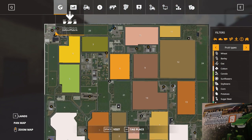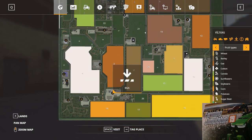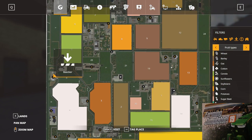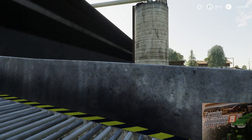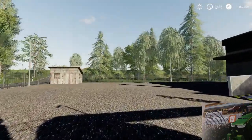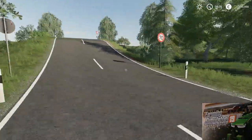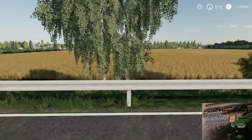Here is BGA North and here is BGA Classic. Here is the train station, here is a bakery — these are sell points. This is a beta version. Here is a Raiffeisen, and here is where you can use a feed mixer to mix your feed for your animals.